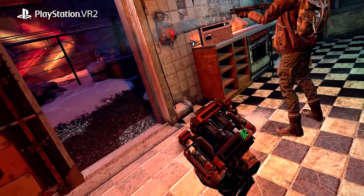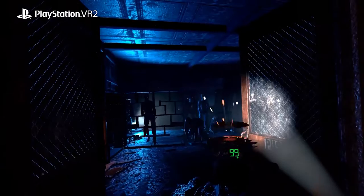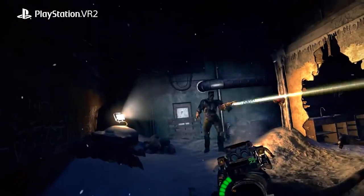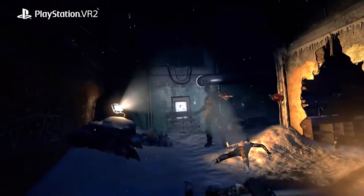We have the combat device, which is a small device you can have in either hand or both. It can be something that fires missiles. We have this really cool saw blade device that throws saw blades. We've got one where you punch and there's this massive shock wave.